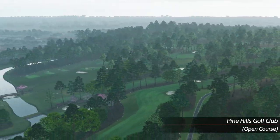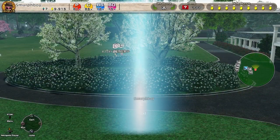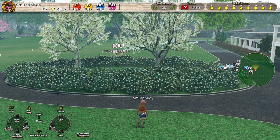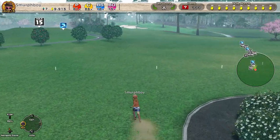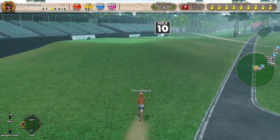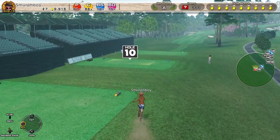Welcome back everybody to more Everybody's Golf on PlayStation 4. Doing Pine Hills today, the new DLC course, and we're doing Long Tees and Mega Cups on the Inward 9. We haven't set a score for this, so let's see how we get on.